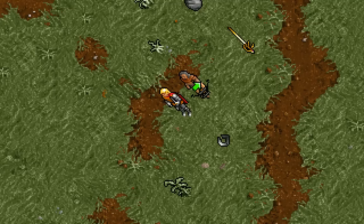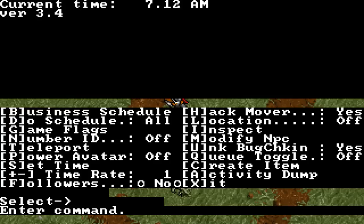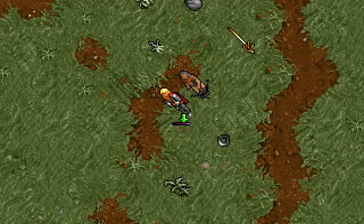Now the fun thing to do was... let me find the right item. There we go. F2, create. We want 771. Frame 0. Exit. Aha! And we get Rudium's Wand.